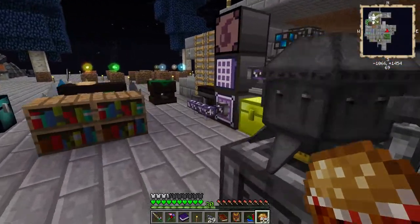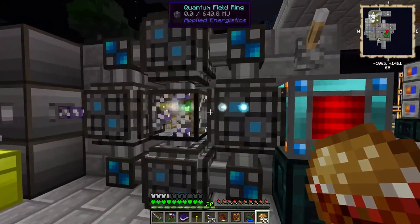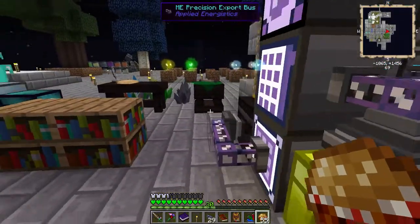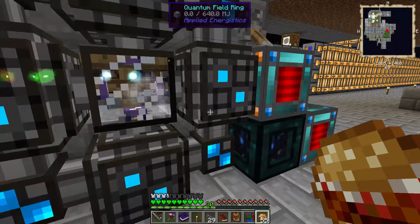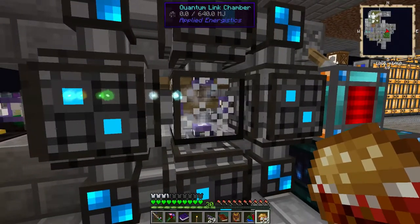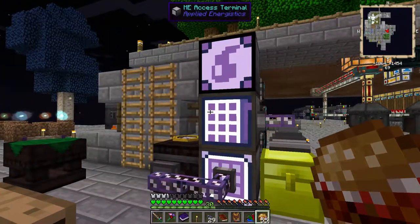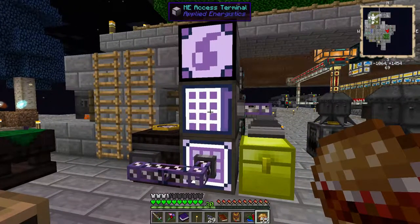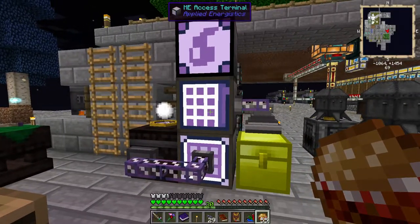There are a couple things I did do between episodes. I did figure out the quantum bridge. It turned out it was doing some weird behavior next to the bookcase. I put it over here, and then at the other end of it, I actually didn't have the quantum bridge chunk loaded all the way. Half of it was sitting out, so I think that's why it was causing a blink. I'm wondering if that's maybe what my issue was with the AE network in general before with the blinking, is that one piece of it somewhere is unloading.